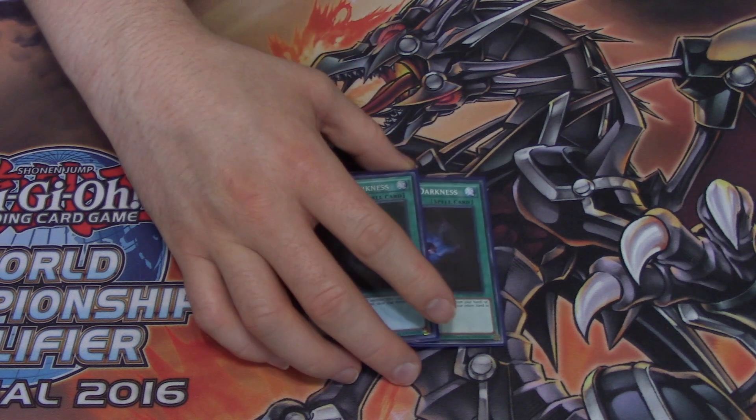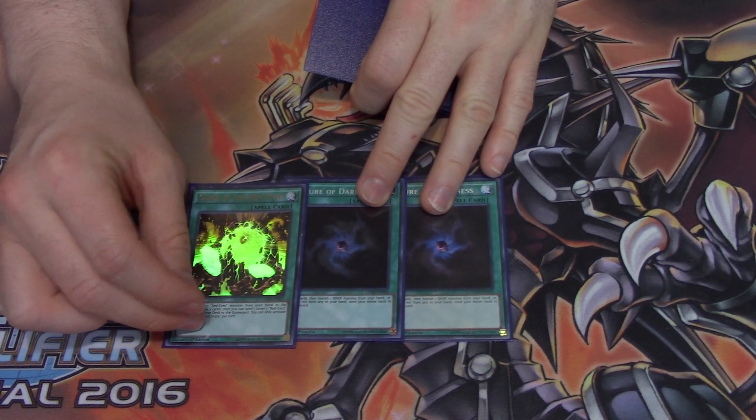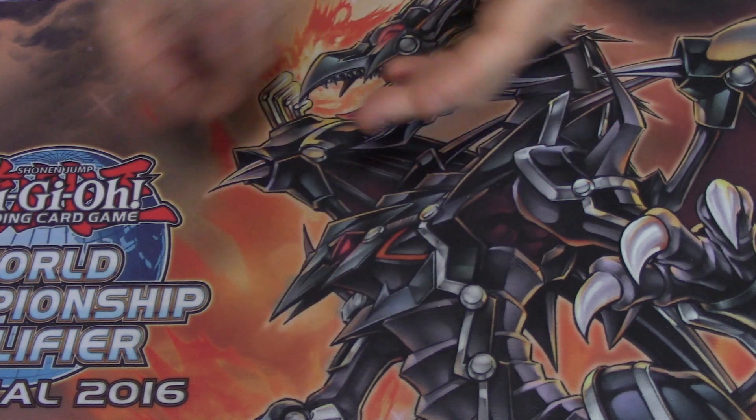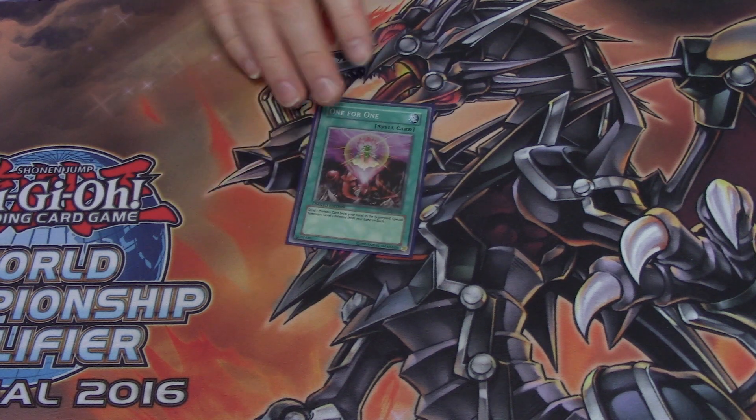Double Allure of Darkness — you could run triple or double, it's up to you. Instead of running triple, I run one Cards of the Red Stones, because of how many level 7 Red-Eyes cards you run. It's a nice card that helps set up things in Grave since you have so many Reborn cards. A lot of the Red-Eyes cards I don't want to banish — I actually want them on field for Fusions, Exceeds, and Links. Cards of the Red Stones can set up things in Grave instead.